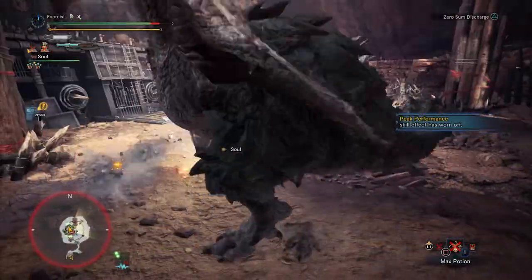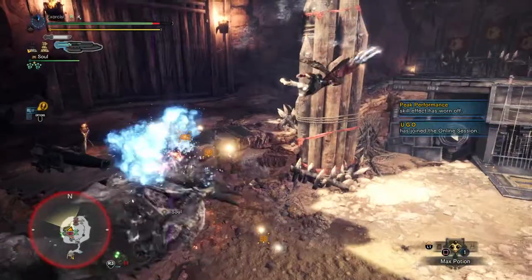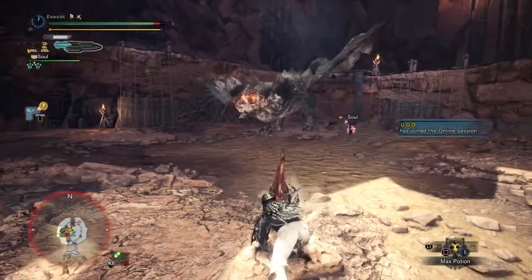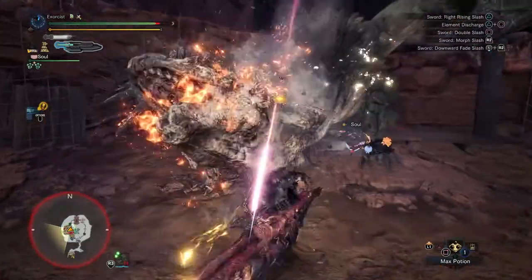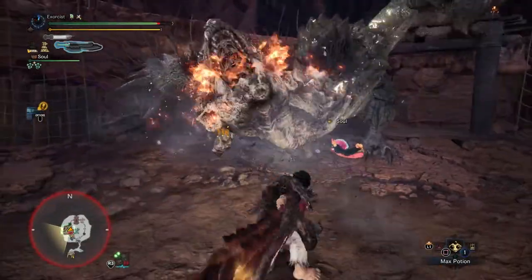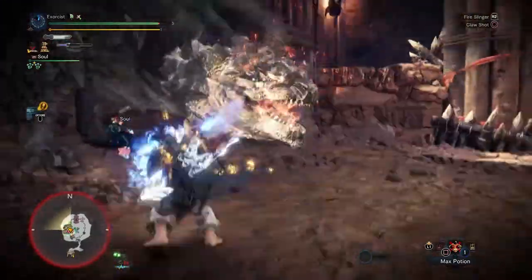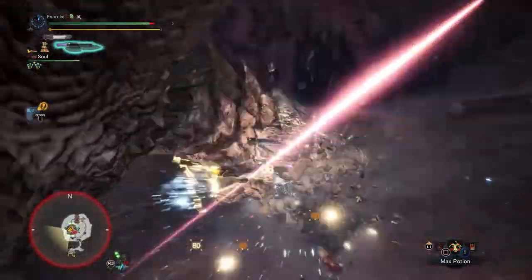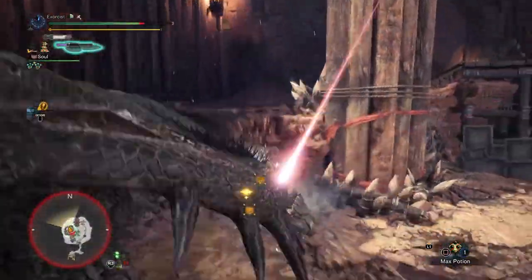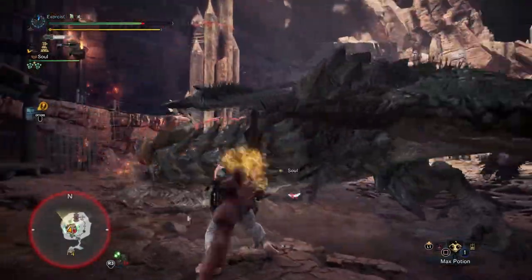My other build is made for Lunastra Essence so I can essentially go infinite. I could probably fit in some power prolonger. This build will probably change a little bit. Now that I've decided to still stick with the same way of playing it, I would probably recommend fitting in some power prolonger if at all possible.